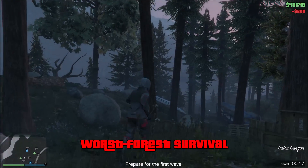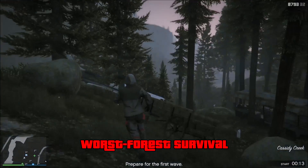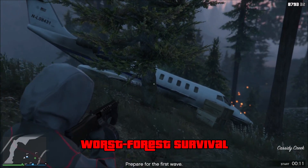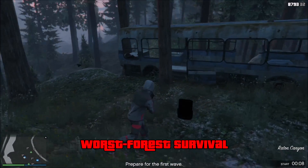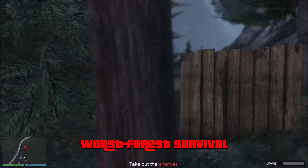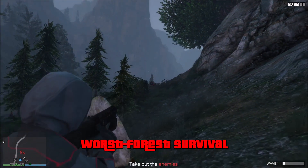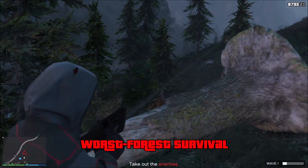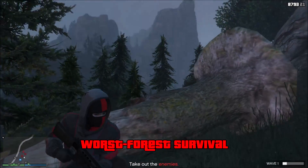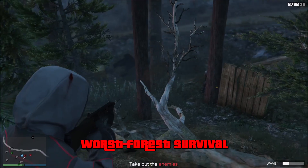The next worst map is the Palito Forest map. What it improves over Zancudo is that there are many more places to take cover, and I survived longer here than I did on Zancudo. The enemies can flank you, but it's not as bad as Zancudo. However, what makes this map so bad is the terrain — it's extremely uneven. There are a lot of hills, and there's also a lot of trees, which I'll talk about in a moment because that's also a problem.